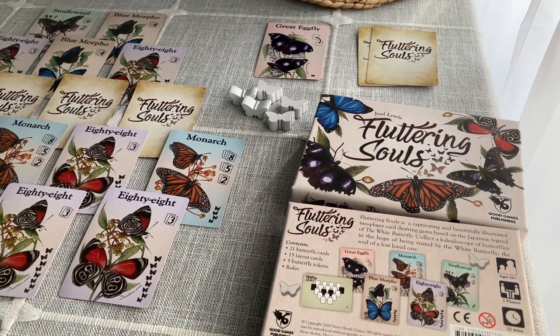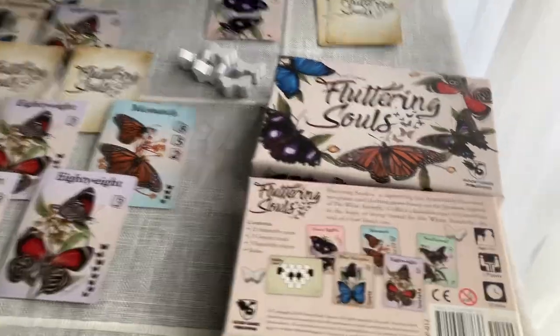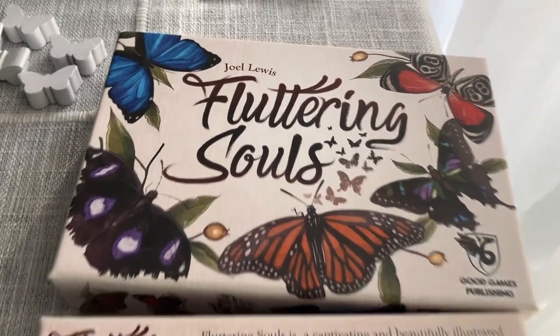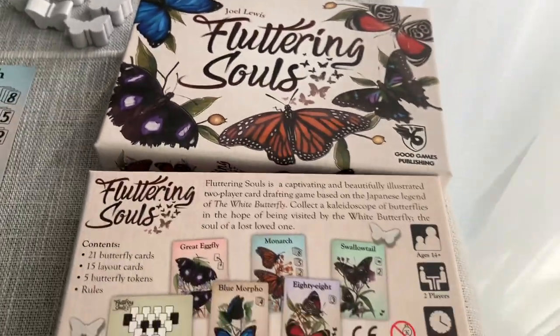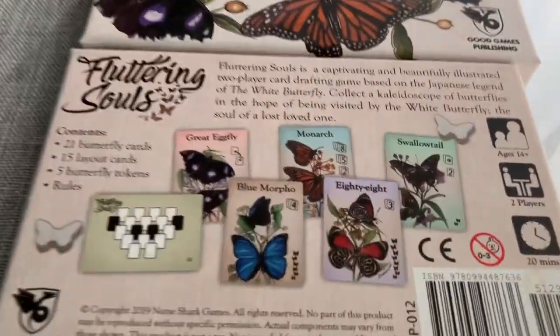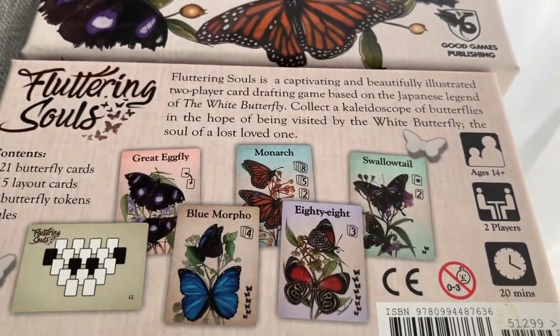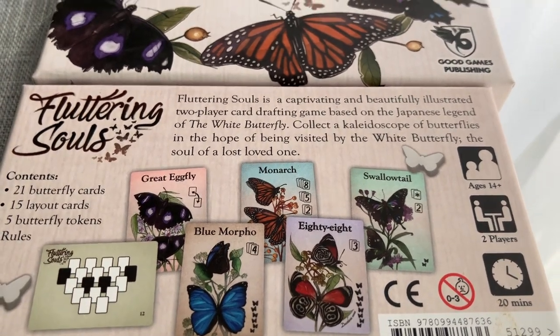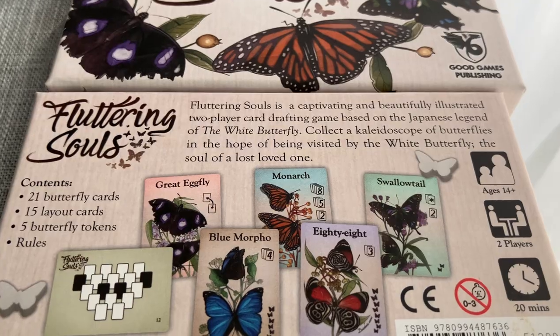Hi folks, Speedway Tag here. I'd like to show you a quick little two-player game called Fluttering Souls with a butterfly theme by Joel Lewis. Fluttering Souls is a captivating, beautifully illustrated two-player card drafting game based on the Japanese legend of the white butterfly.